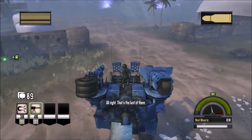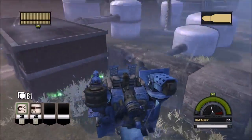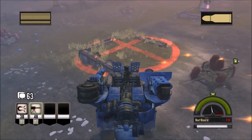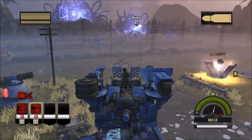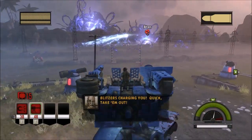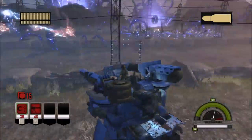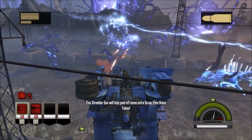Let's put one right about here as well. That should be everything I need, at least here. Let's put another defense over there. I don't see anything behind me, so that's good. Blitzer's charging you — quick, take him out! I better get to the front. This shredder gun will help peel off some extra scrap from those tubes!